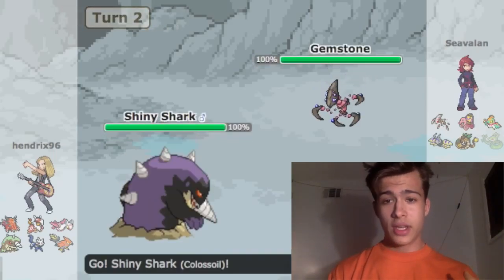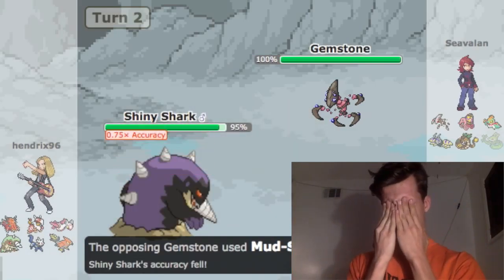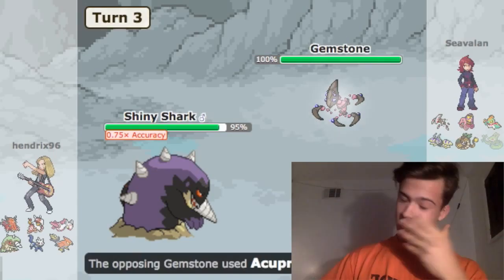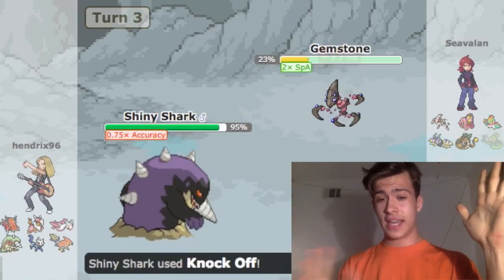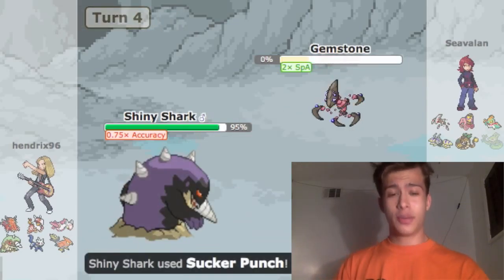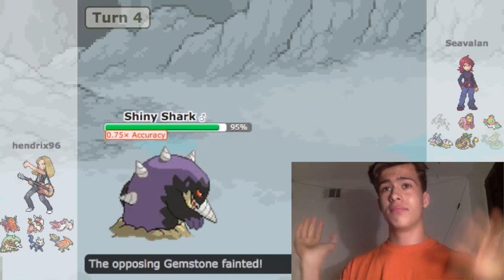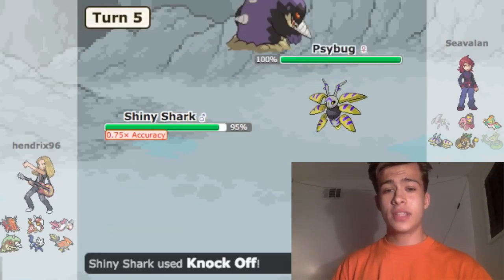I bring in my Colossoil because it can deal with pretty much anything he has. He runs Mud Slap and then Acupressure — just a weird set. I'm glad that happened, though. I was able to use Sucker Punch and Knock Off on him, which prevented me from being swept by that unusual set.